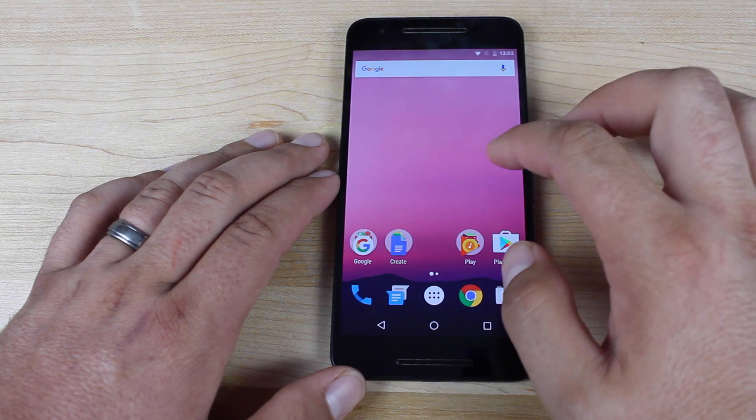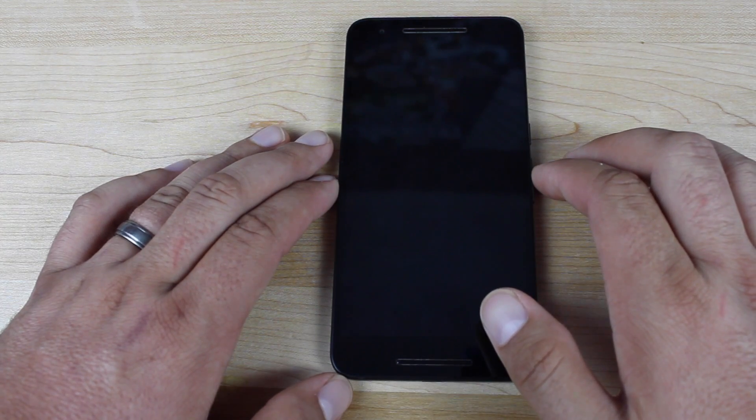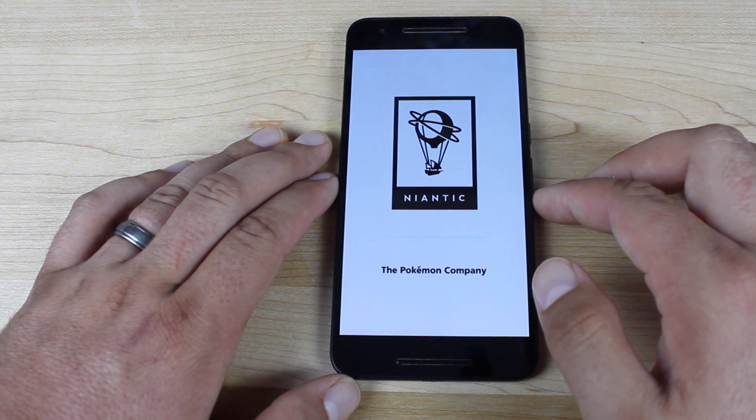On top of those fixes and the brand new Easter egg in Android N, you do have fully supported Pokémon Go. In previous developer preview versions, Pokémon Go was not supported — it is now fully supported in preview build version 5.